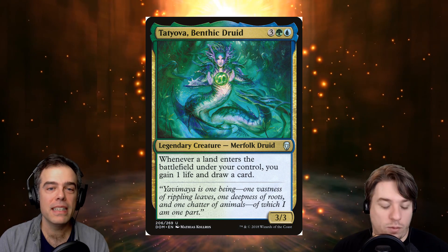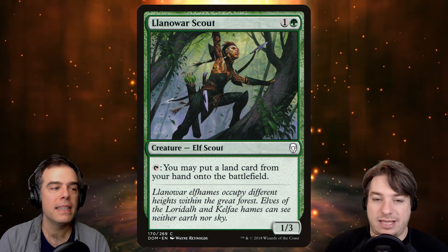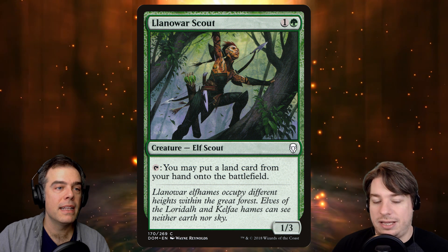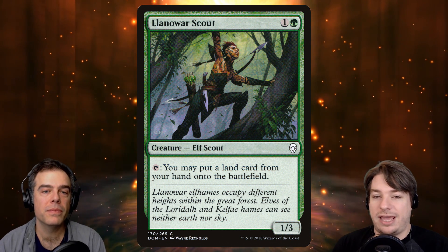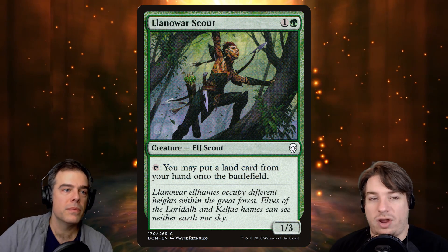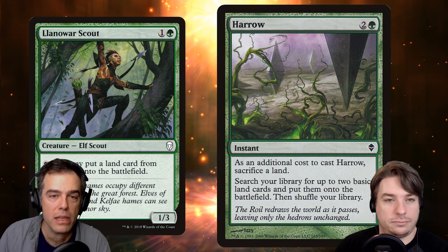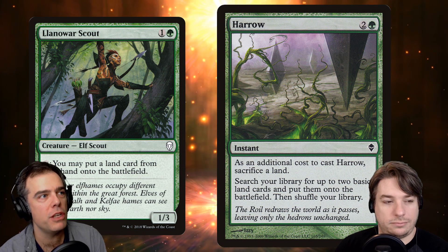Under the watchful eye of Tatyova, there are things that we want to be doing with her, including Llanowar Scout-type stuff — it's just a one and a green for a 1/3 that puts a land from your hand onto the battlefield. We're drawing a lot of cards, we're going to have a lot of lands, so being able to get an extra one out every turn is great. I also want to highlight Harrow — that's another instant-speed way to get two lands onto the battlefield, even though we only go up by one net.